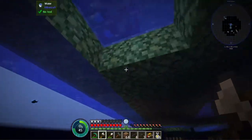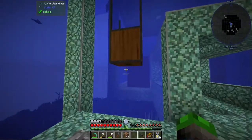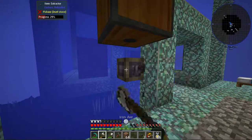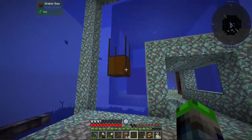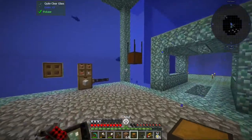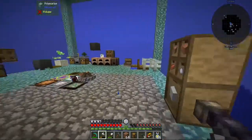There we go — strainer base. Okay, let's take the strainer base over here and let's have a look about how we can make this work. Actually, I think it requires some storage below it. So if we make a — if we put a chesticle here, I think that's the thing we need.